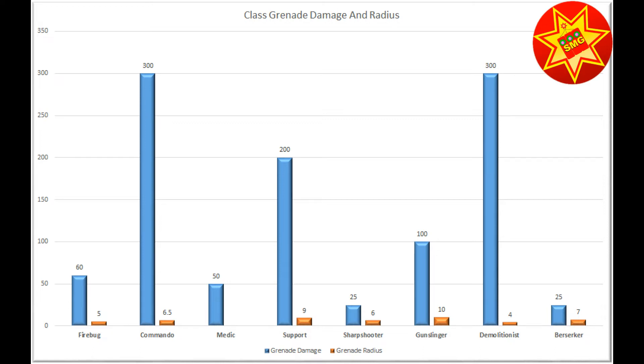The Gunslinger has the fourth highest damage at 100 with a radius of 10, so it actually has the largest radius. The Sharpshooter's grenade actually does some damage — 25 units of damage, which is very surprising since it is a cryo grenade. Pretty respectable radius.